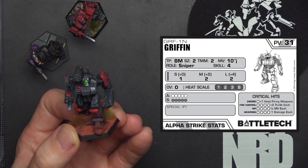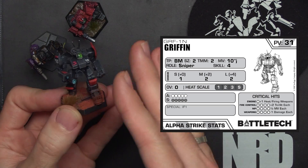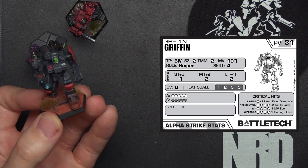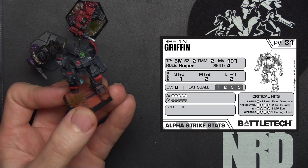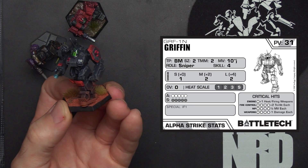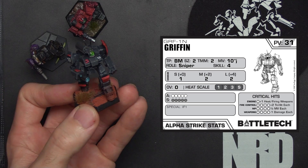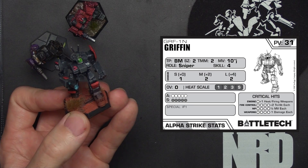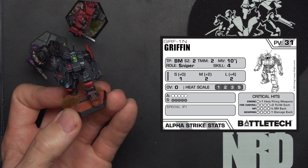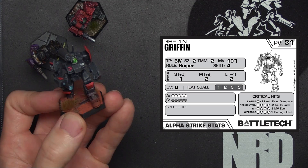The GRF-1N is usable from the Star League era all the way up through the Dark Ages, and I imagine it'll still be usable in the Ill Clan as well. It's coming in at 31 points, TMM value of 2, a 10 move with jump jets — not weak jump jets, standard jump. Its short, medium, and long range damage values are 1, 2, and 2 respectively. It's coming in with 10 life and Indirect Fire 1.